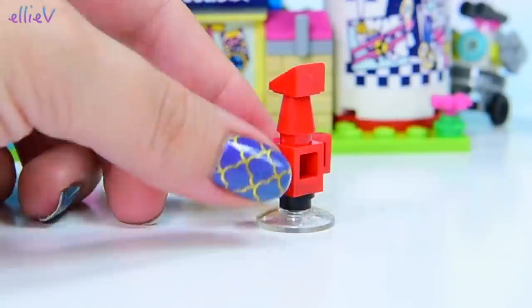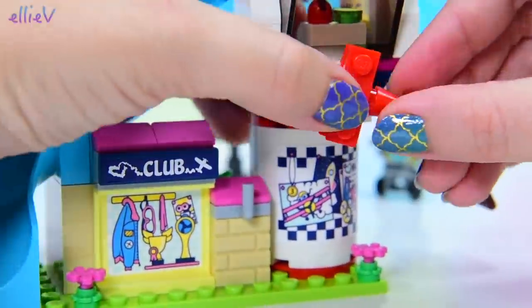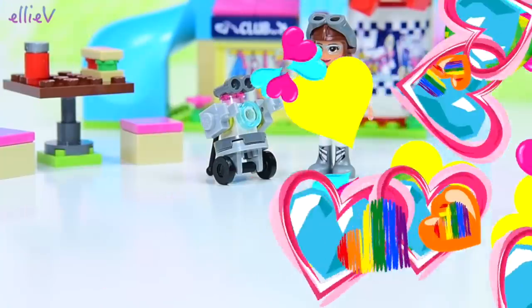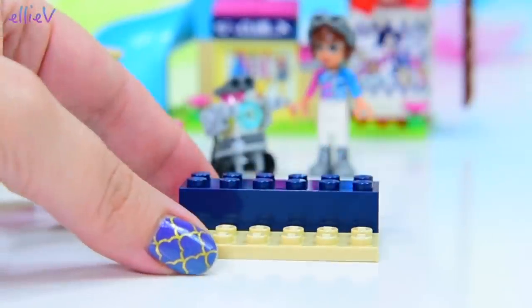Now we get to build a teeny-tiny plane. It's adorable! She's not going to fit in that - oh, that's just for decoration on the front. This is so cute. Okay, bag number two. We are doing really well with the aeroplane tour - we have got the flying club ready to go.